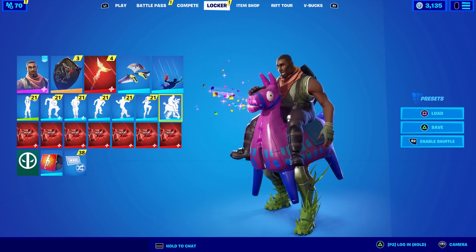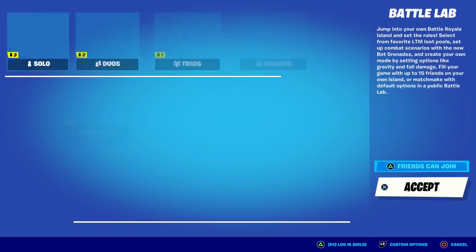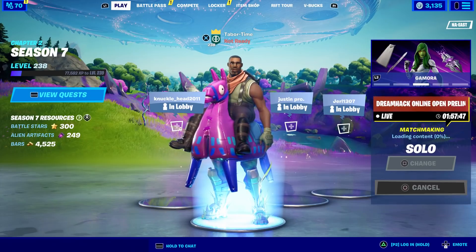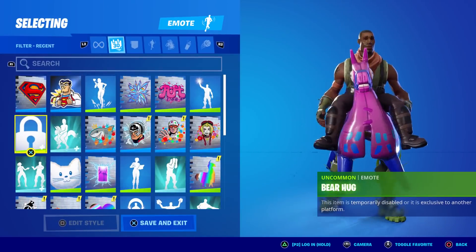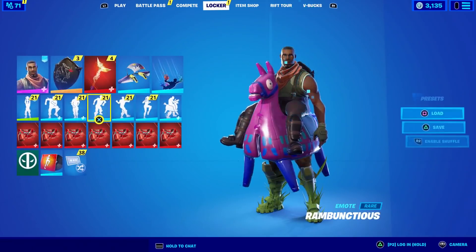So clearly it works right here in the lobby. And everyone is telling me that it's been banned, so let's hop into a match and check it out. I don't see why it would work on the lobby screen and then not in-game — that doesn't make much sense. When something gets banned, you actually see a lock. For example, the Bear Hug emote is still locked or disabled — that's what it looks like when something gets banned.